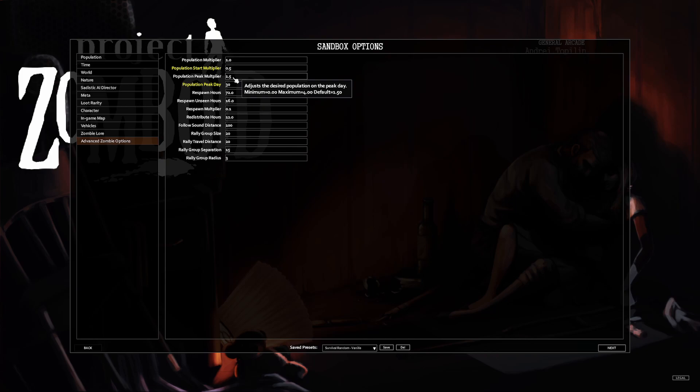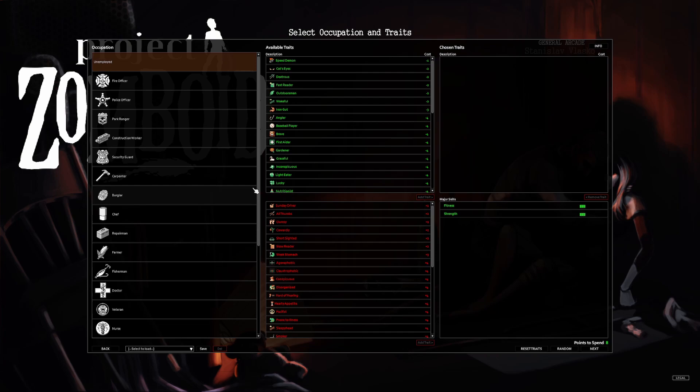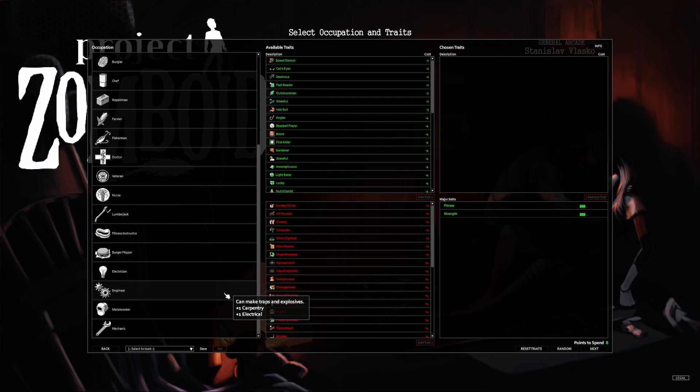For advanced zombie options I put my start multiplier at 0.5 — I think 1.0 is really high, and even at 0.5 there are almost too many zombies sometimes. The peak multiplier for peak day is 1.5, so starting lower makes the ramp-up feel more significant. I also changed the peak day from 28 to 30 to give myself a full month, and I leave everything else the same.